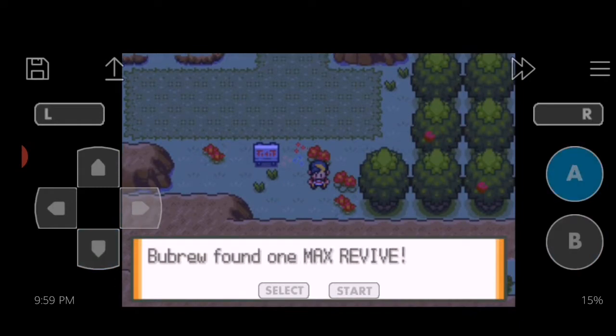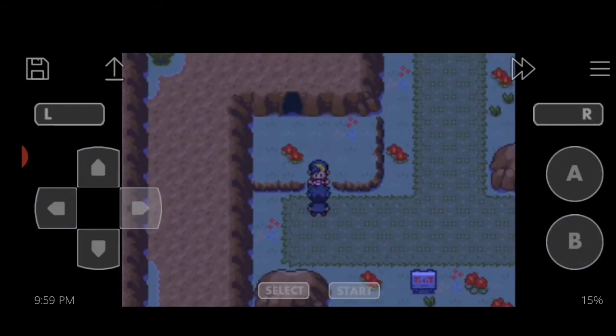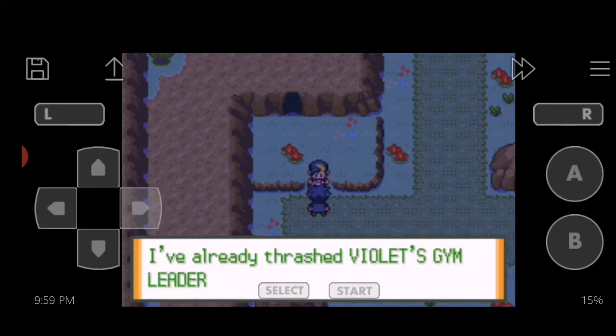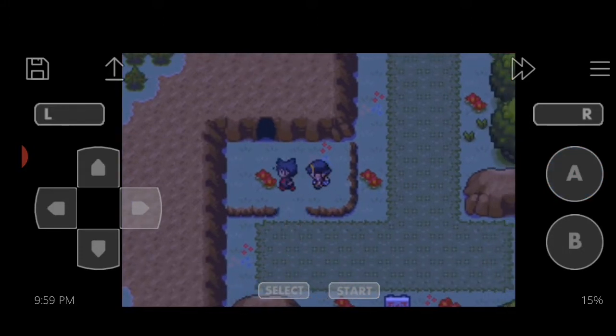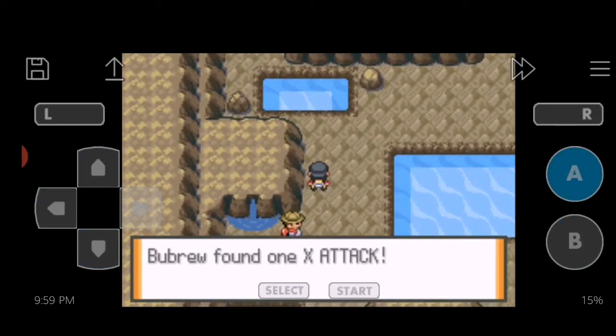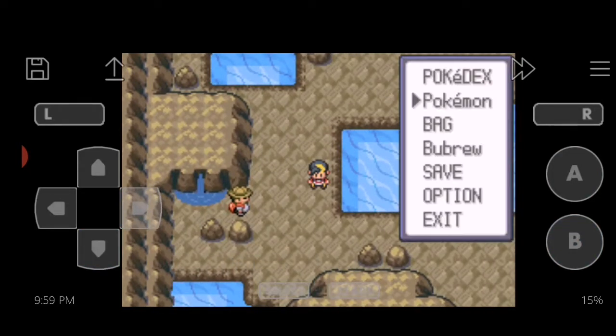We're gonna head into this cave real quick, and I believe for this cave we're gonna need to learn Flash. A rival appears: "Hey, it's you again! I'm heading to Azalea Town to take out the gym leader. I've already thrashed Violet Gym's gym leader. I'll see you at the gym for a quick battle just to show you how strong I've become. Prepare yourself!" So seems like he's gonna be waiting for us — the next destination is Azalea Town. Let's head in here; we may even be able to catch another Pokemon.